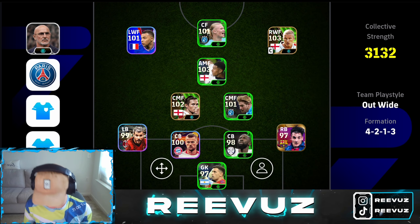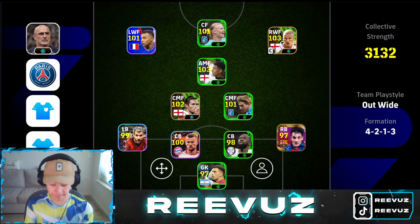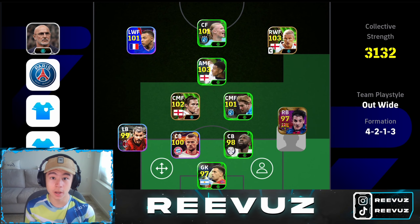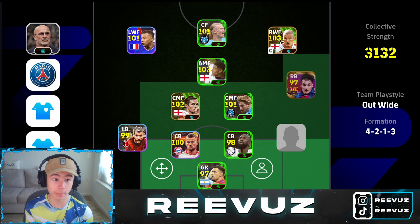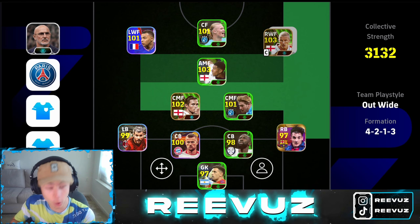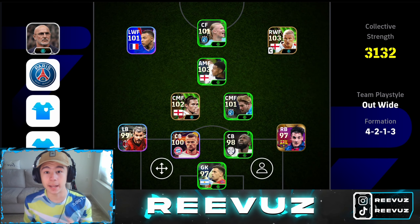Let me demonstrate how this formation works. Imagine I have the ball with De Bruyne — I play past the ball to Lampard, then pass to Bellingham. When the ball is with Bellingham, either Albelda or Hernandez makes a run, preferably Albelda. Check the mini map — if he's unmarked, play past the ball to your right back. He cuts inside, drawing the left back and center back, and Beckham makes a run in open space. You play the ball to Beckham and he crosses for Haaland to head in.